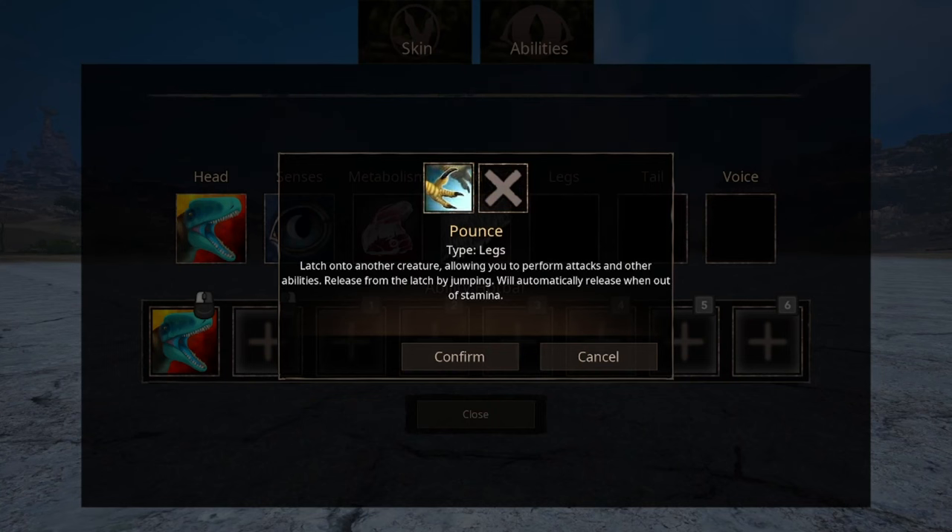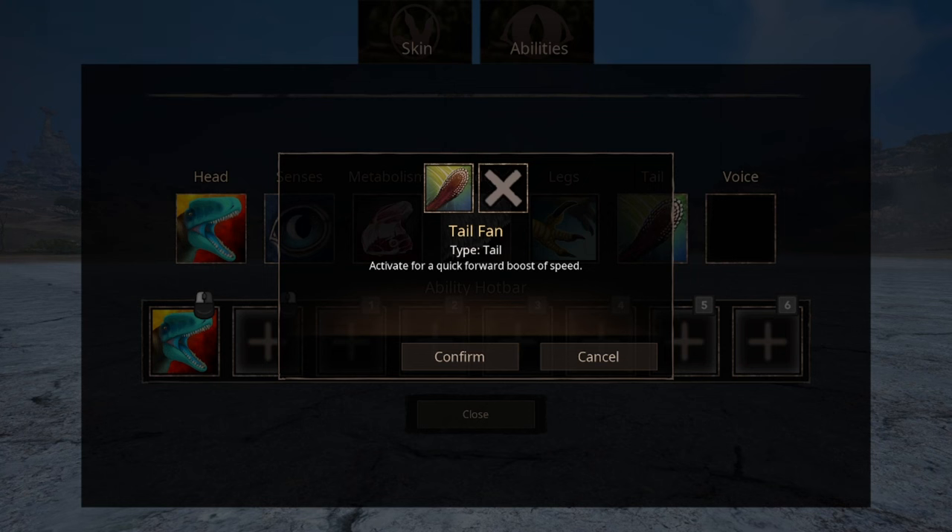Your leg abilities — and also one of your most important abilities — is Pounce, which basically makes you able to latch onto other players and also perform attacks with other abilities. The tail ability is just a tail fan ability that gives you a quick boost of speed.